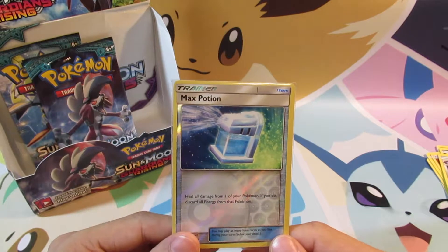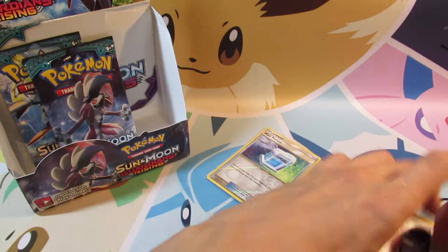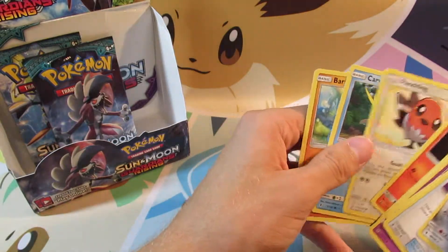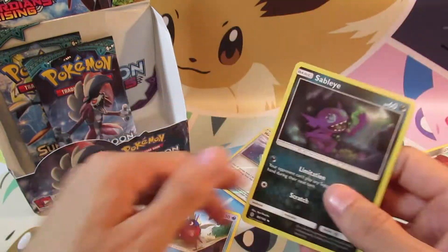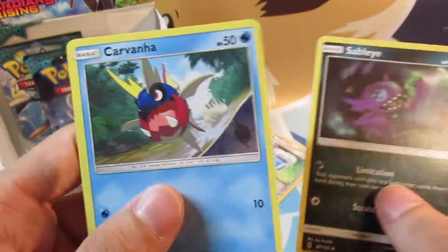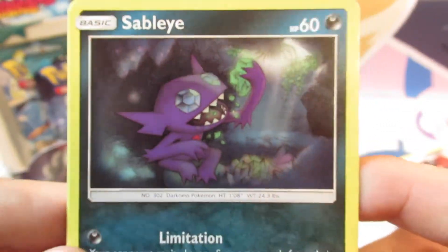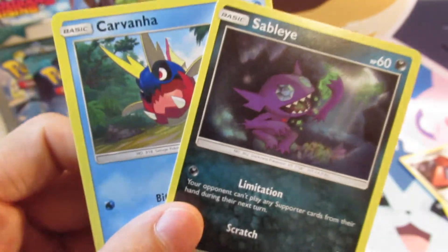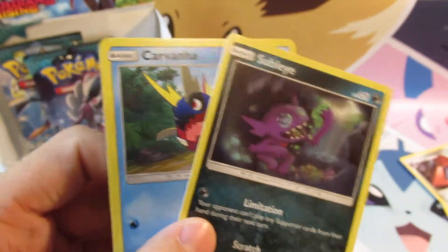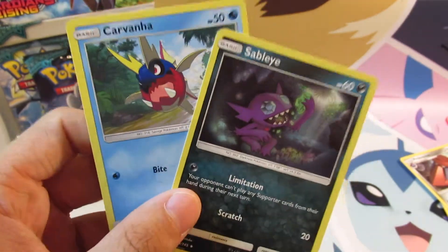So my question for you today is — let me get an example because it's easier to show. Carvanha compared to Sableye, there we go. Do you like the digital artwork, like the digital art of Carvanha as you can see right there, it's all digital, or do you like this sort of pencil drawn art? I have a favorite — I do like the pencil drawn more than the digital. It brings me back to years and years ago when it seemed like everything was pencil and it didn't look so digital.